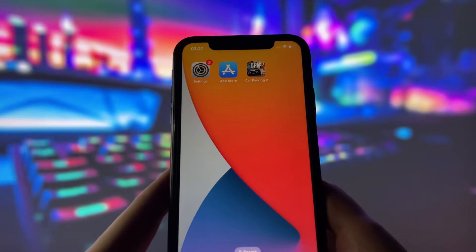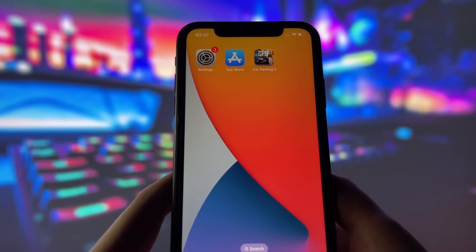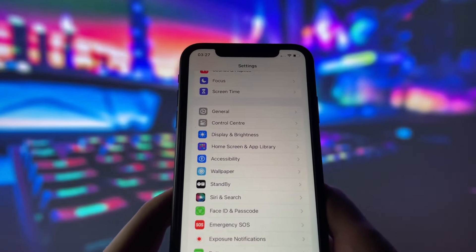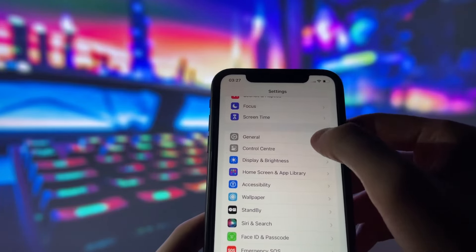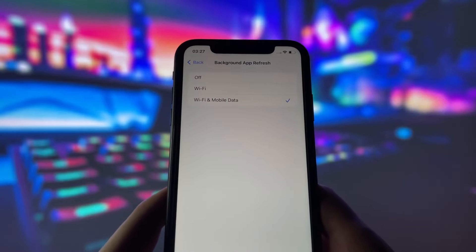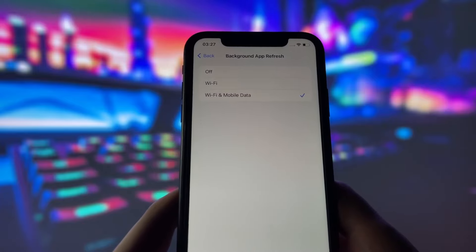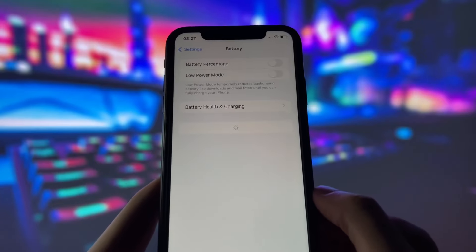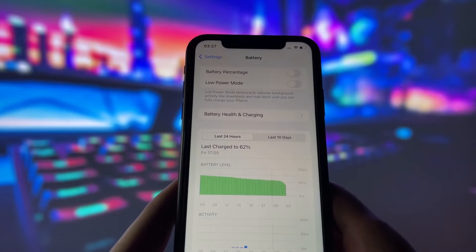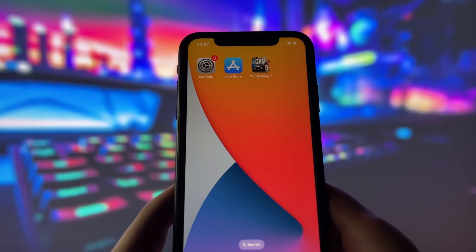So, let's dive in and get started on boosting your game. Before you can use this method, there are some settings you need to change. These settings apply only for iOS devices. If you are on an Android device, you can skip this part and move on to the next step. Head into your settings, tap on General, and make sure that Background App Refresh is turned on, either for Wi-Fi or for both Wi-Fi and mobile data. This ensures the app can run smoothly in the background. Next, swing by your battery settings and switch off Low Power Mode. This feature can slow down your device, which we definitely don't want happening. With these two settings tweaked, you're all ready to move on to the next step.